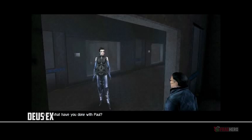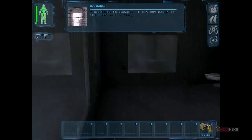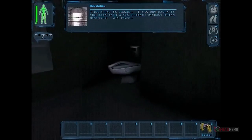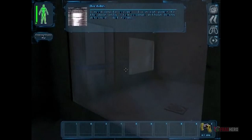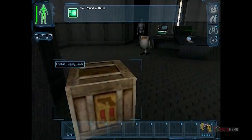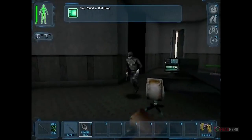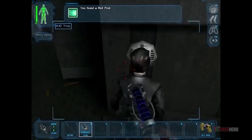Yet another instance where you are placed inside a prison cell with the clear task of getting out while being as discreet as possible can be found throughout the chapter where you have to escape from the Majestic 12 jail in Deus Ex. A mysterious entity named Daedalus will unlock the cell door and from there on you'll have to sneak up to the guarding troopers, incapacitate them and collect the useful items that will start filling your otherwise empty inventory.